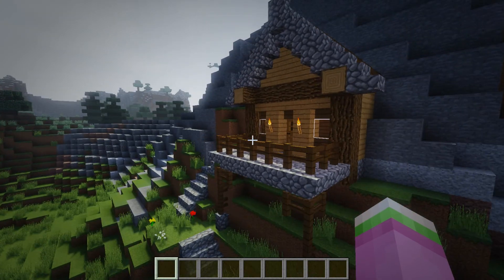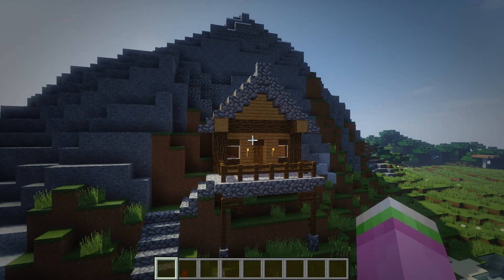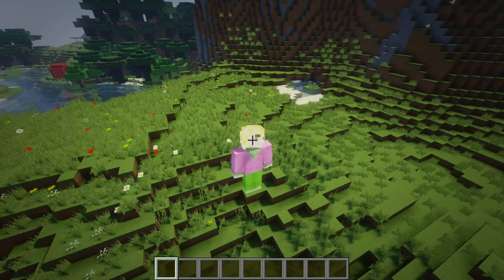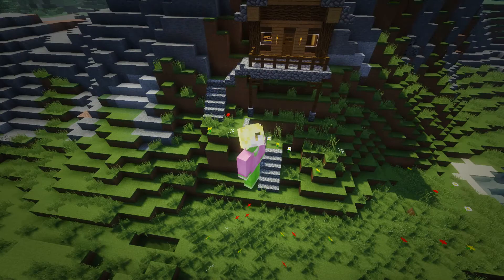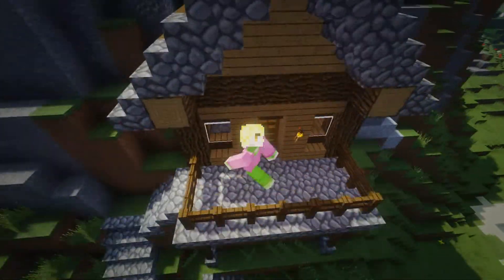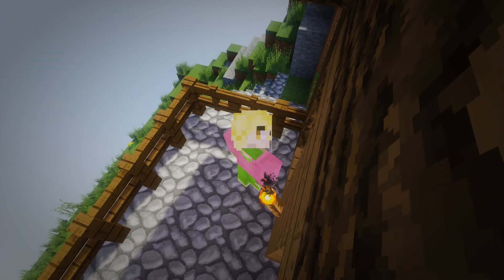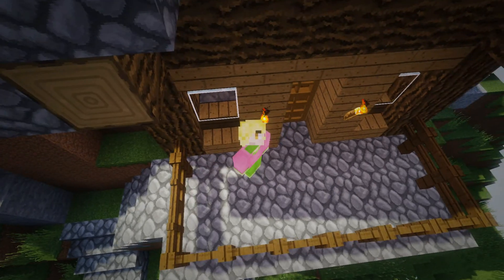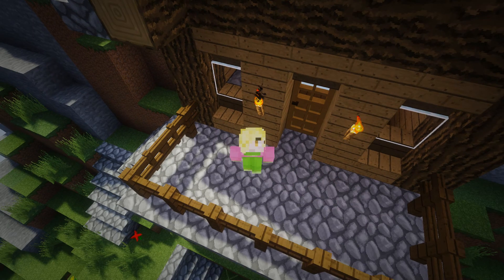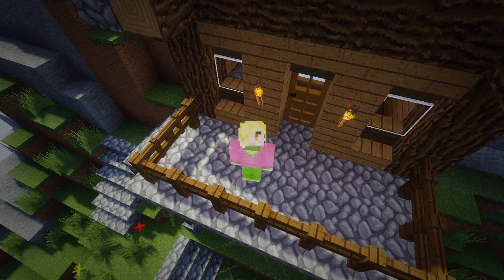And that is one nice little starter house — nothing terribly fancy, but it's expandable. Expand it into the mountain, make it pretty, extend it out, do whatever you want. That is basically it. Well, that is all I have time for today — like I said, this is the second time I recorded this video. I hope you enjoyed it, and if you did, please leave a like. I'll catch you next time — Jello out.